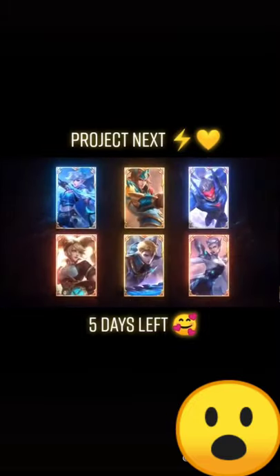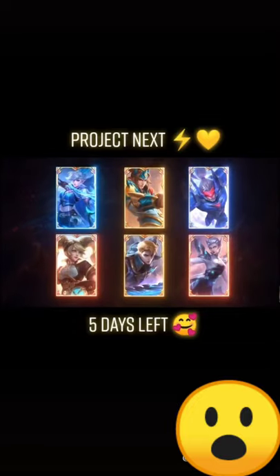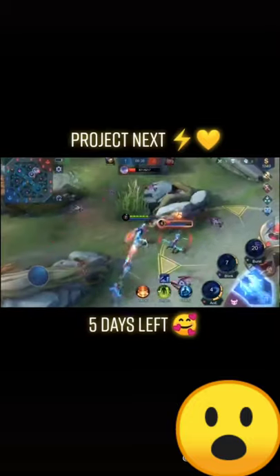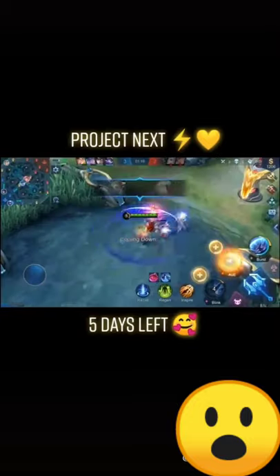In the previous Project Next episodes, we have introduced you to the skill adjustments for six heroes: Mia, Dora, Layla, Saber, Xilong, and Alicard.